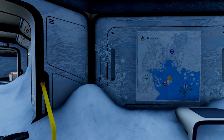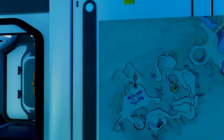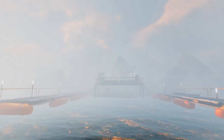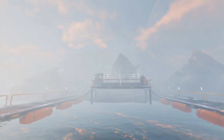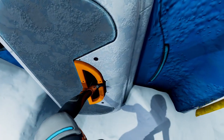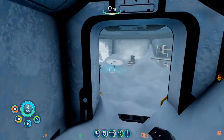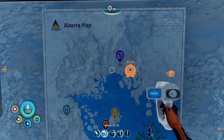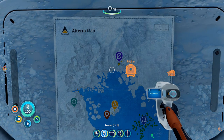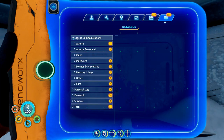In game there are two different places where you're able to scan parts of a map, which you'll afterwards have access to on your PDA. The first map is found on Delta Island, encountered pretty early in the game. When you hike up the island you'll encounter a small base. Enter the first compound on your left and you'll spot the map on the right wall just after the entrance. Scan it and you'll have access to the Alterra facilities map on your PDA for your entire playthrough, found under Logs and Communication, then Maps.